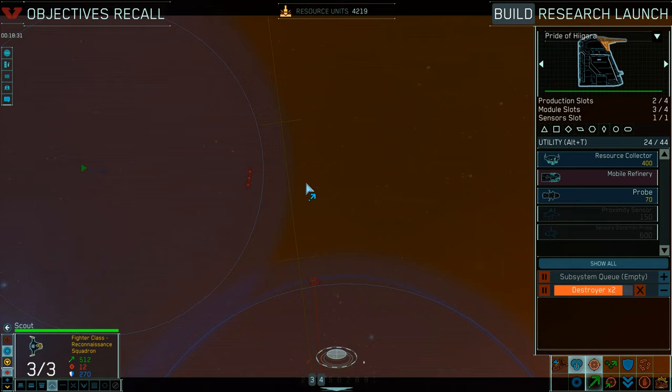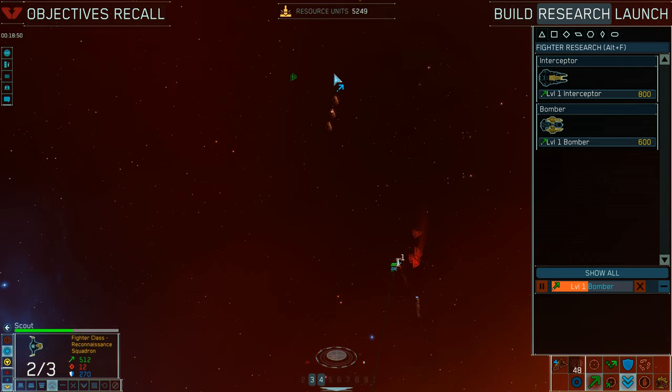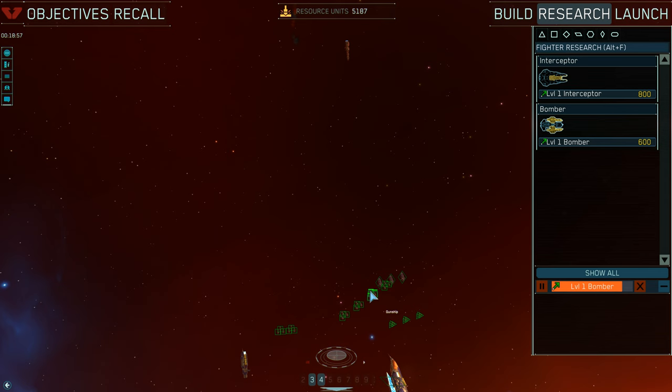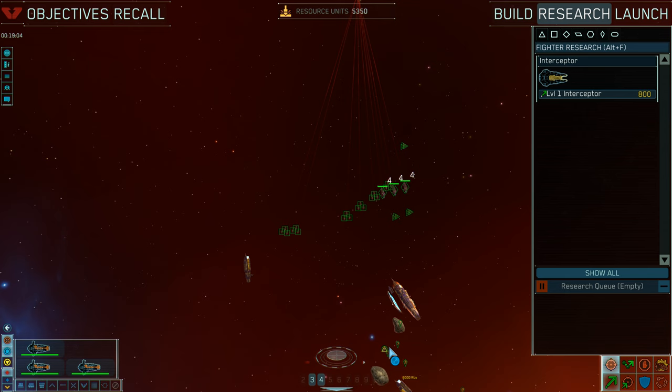Unfortunately the interceptors come back — probably because I didn't follow up my EMP attack on the mobile refinery with any bombers — and my scouts just get destroyed achieving nothing more than being a nuisance. Luckily for me I have many more. Knowing full well I am outgunned and my first destroyer is just getting launched by my mothership, I start my attack run with everything I have, despite that being all the wrong ships for attacking an enemy destroyer.